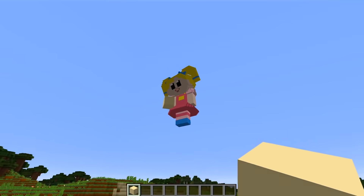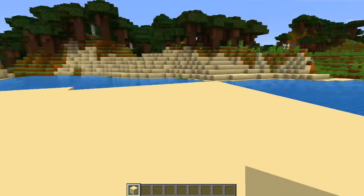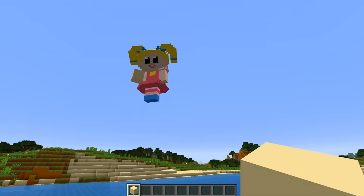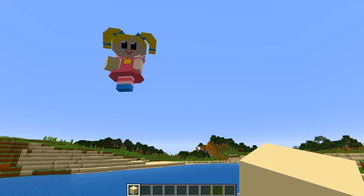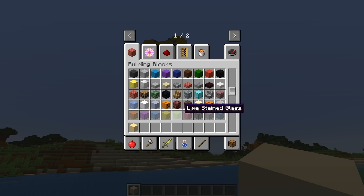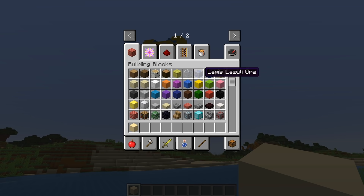Do we start with walls or a floor or what? You start normally with walls, but first we have to pick what type of wood we're going to have or brick or whatever. There's so many different things. Maybe we should do sandstone because this is a vacation house. I love it, let's do it. I grabbed some sandstone.